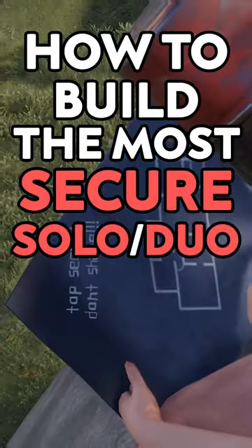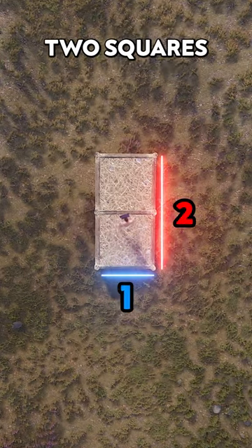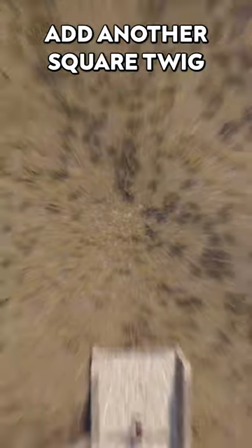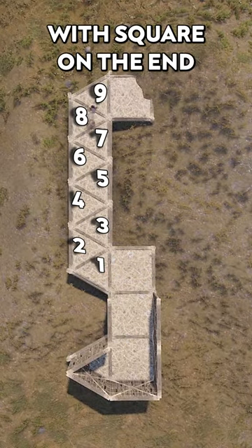How to build the most secure solo duo base in Rust. The footprint of the base starts with a simple 2x1 — two squares and one triangle. Then place all the walls except for this one here. Add another square twig foundation here and build out nine triangles like this, with a square on the end.